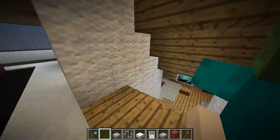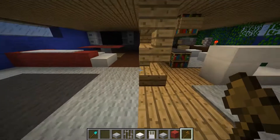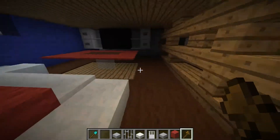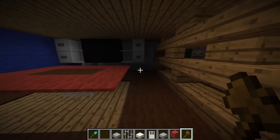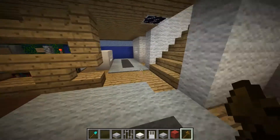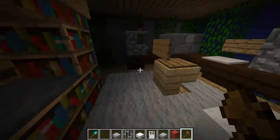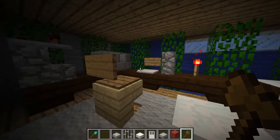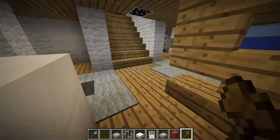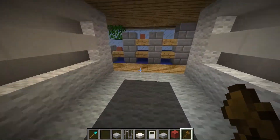Getting on to the next floor, what we have is another seating area for you to just chill out. This looks like a home theater or something — another place for you to chill out. Apart from this, there is another place for you to read books, and another shelf where you can mount your computer or laptop.